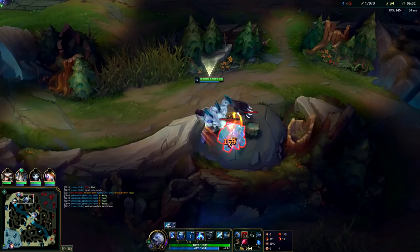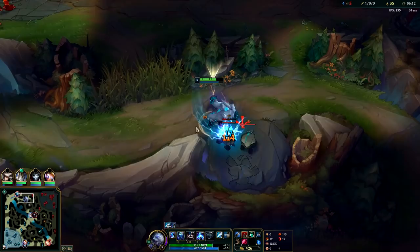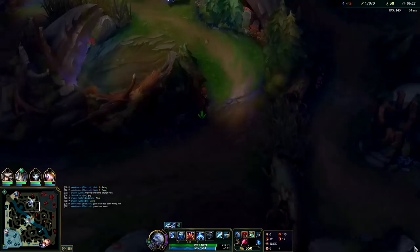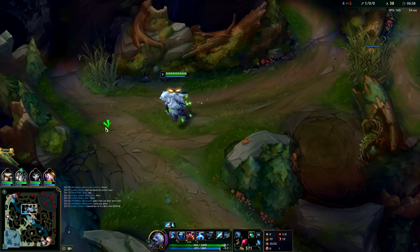Top lane looks semi-gankable, but Camille doesn't look interested — she's out of mana. We're going to take his Golems. Kane literally still has Talisman — if he runs into us we're going to crush him with our blue smite, and we also have a boots advantage. One bad thing about Hunter's Talisman is that it doesn't apply your electricity on your passive, so whenever you're hitting stuff and spreading your passive it doesn't apply. That's one reason you don't always go Talisman on Volibear — you only do it if you're going for a five or six camp clear.